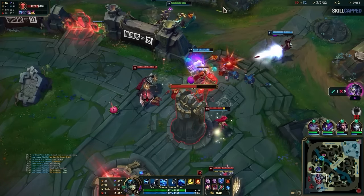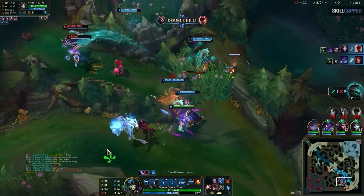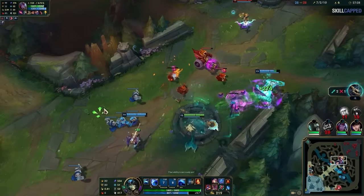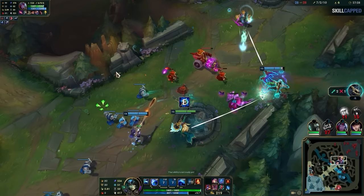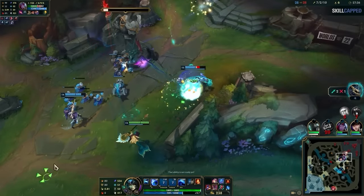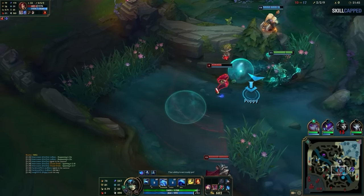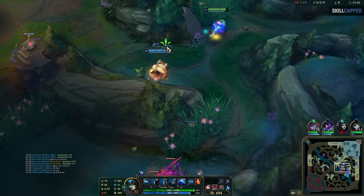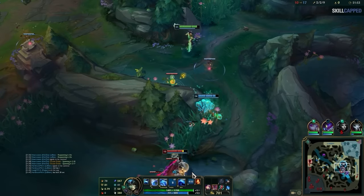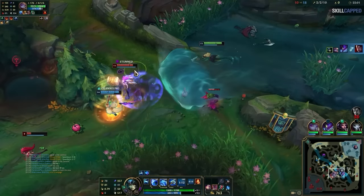Now if you end up playing this build a lot, you're going to start realizing how OP your buffs actually are by how easily you allow your teammates to delete people. But when you know you're super powerful and your teammates don't go in when you buff them, it can get really triggering. Like this Varus — I pressed E on him which would let him get in range to auto and murder the Ezreal, but he just isn't aware of it. Unfortunately there's no solution to this besides just climbing LP. This build is still very good in low elo, but it is way more fun when you're with a duo you trust or in Masters+ elo. But there is one way to make sure you don't waste your E too often — you can actually press it while your teammate's projectile is in the air. I see my Poppy auto-attack this Darius, so I pressed the spell while the projectile is in the air to make sure it's not wasted.